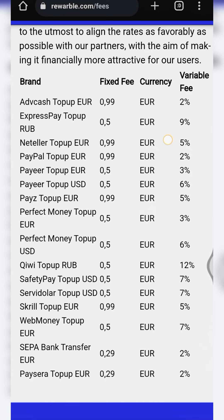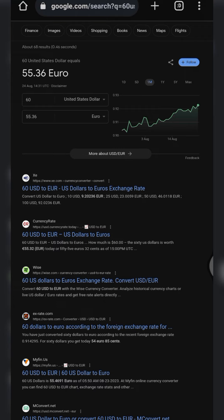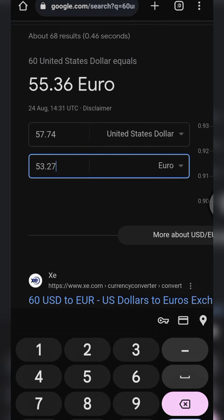There's a fixed fee of 0.99 euro — let's round it off to 1 euro — and then a variable fee of 2%. Now let's convert our USD Advanced Cash gift card: we will be having 55.36 euro. Deducting the 1 euro fixed fee, we now have 54.36 euro left. Now let me go to my calculator and deduct the variable fee of 2%. Two percent multiplied by 54.36 equals 1.08.